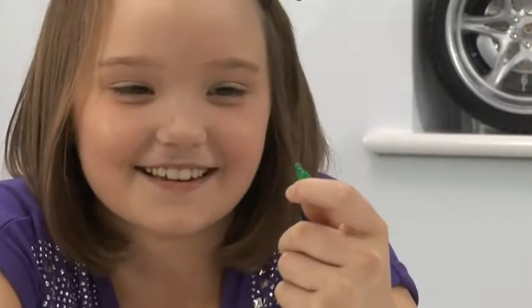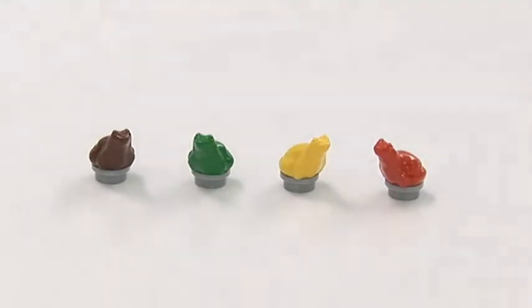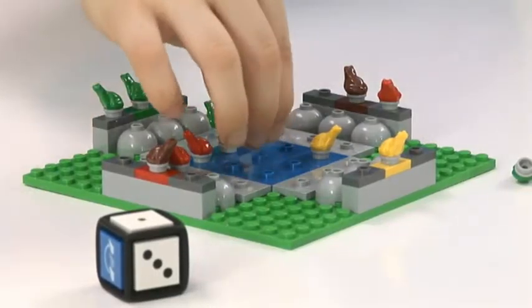This may be a small pond, but it has a big problem. Each player chooses a family of frogs to get to the other side of the pond. Roll a number and move your frog in any direction.